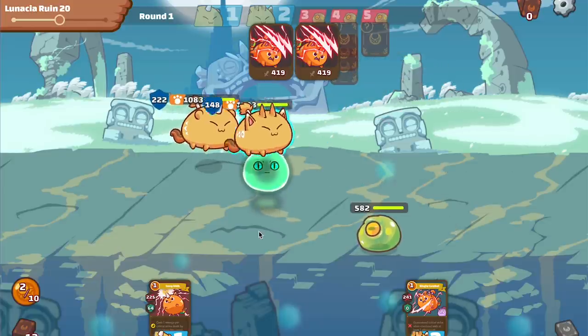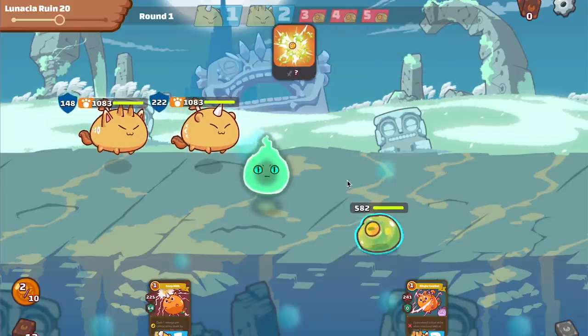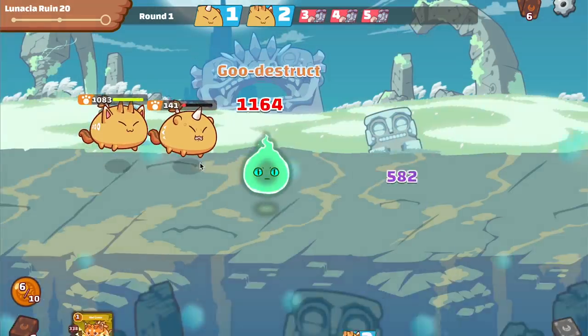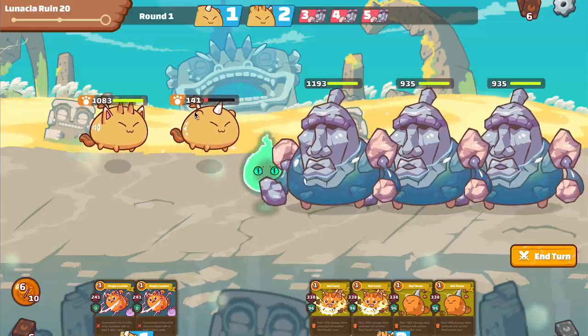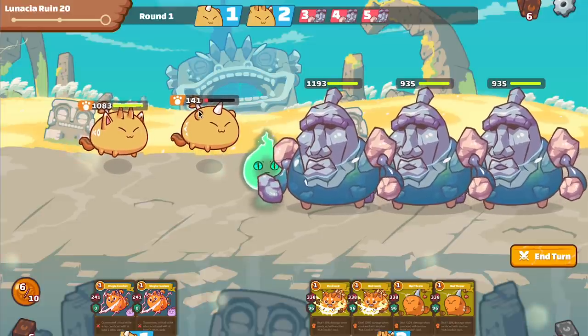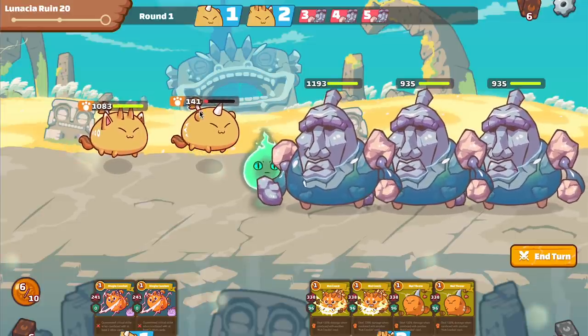I got lucky there twice with both criticals, but as I explained, if I didn't crit, I needed the two cards to kill them. Because I had the shield from the double nutcracker, I'm able to survive the explosion with 141 life.